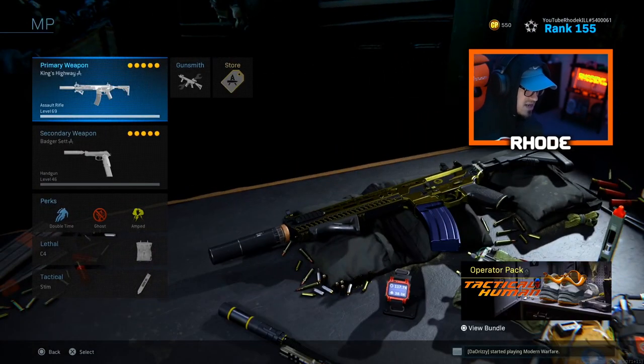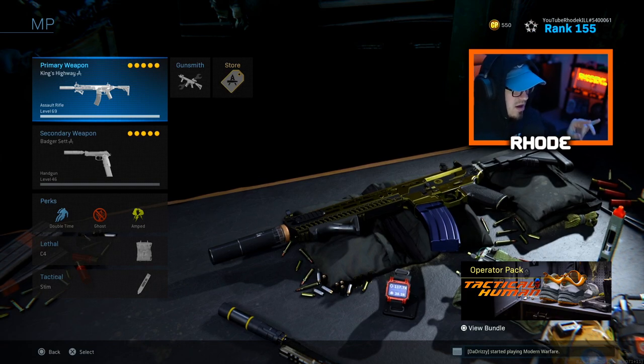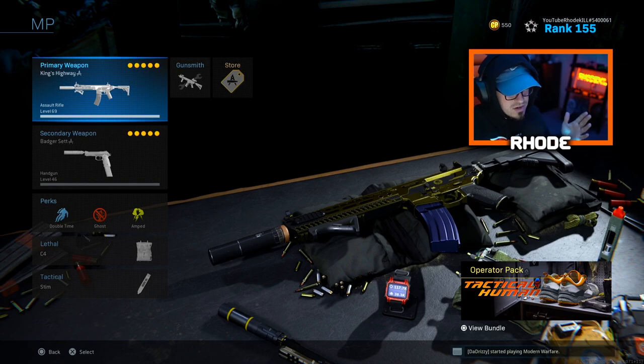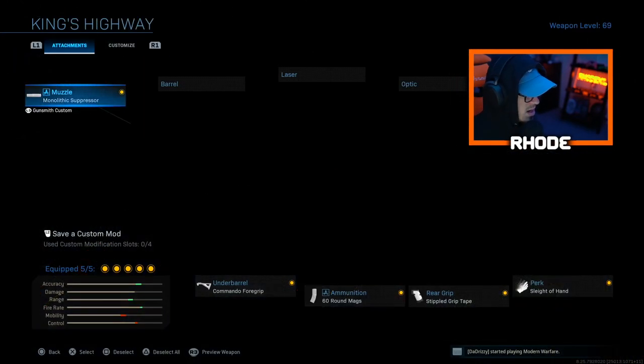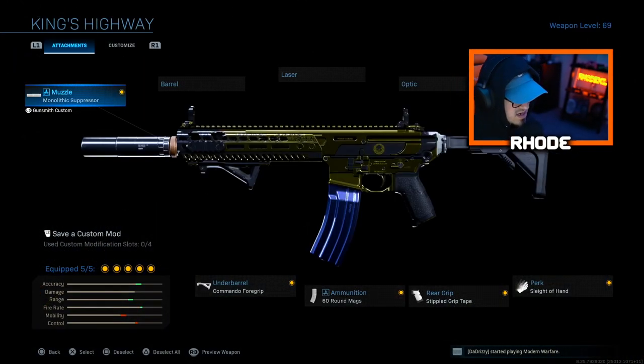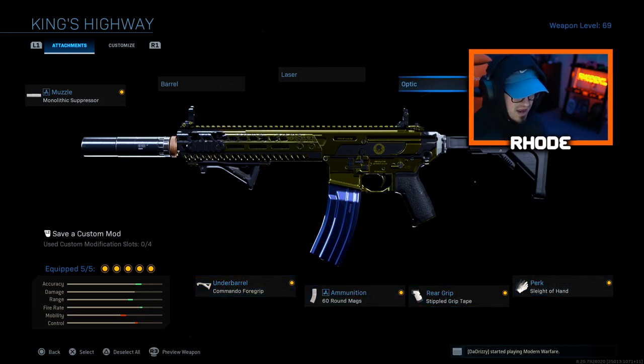Next is the M13, which is getting a lot of attention and I'm seeing it more in Warzone — I'm getting killed by it more there too. In my opinion this is actually a better multiplayer weapon than it is for Warzone, because it's not very strong against armor in Warzone. For multiplayer: monolithic suppressor, commando foregrip, 60-round mags, double tape, and sleight of hand.